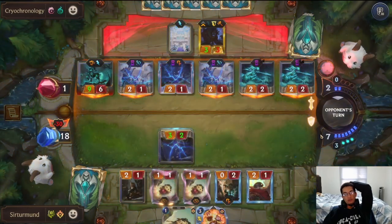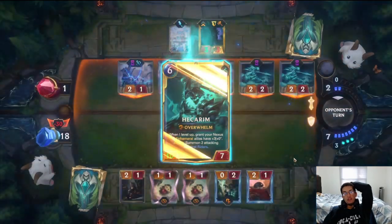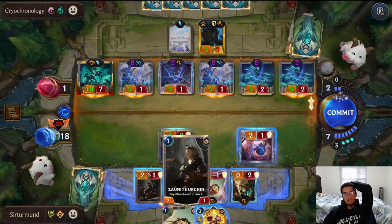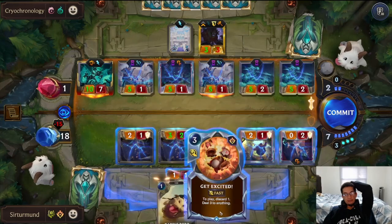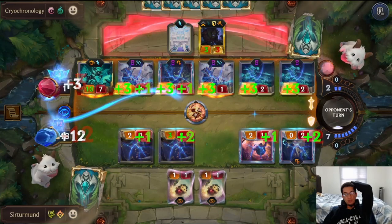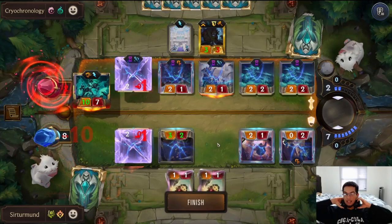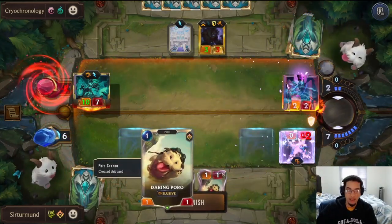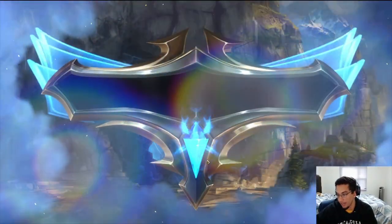What if I actually don't go for the lethal now? I think I have to go for it — the only out they could have here is Nopify. If they have the Nopify they have it, but even then they still have to deal with the Double Daring Poro next turn. Even if they have Nopify, they still have to deal with the Double Poros next turn. I don't want to have to play a Runa B9 next turn so I have to go ahead and do it right now. GGs.